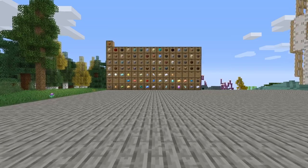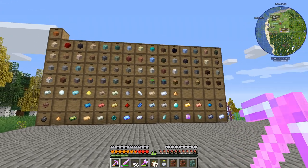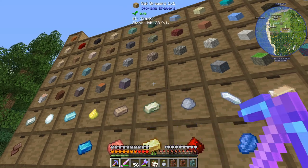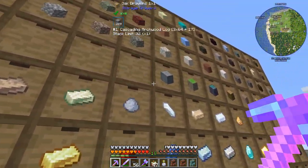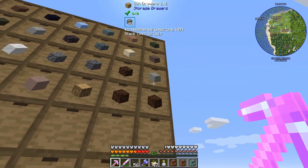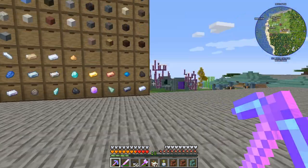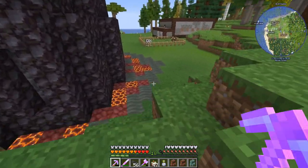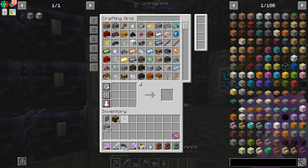Welcome back to another episode of Enigmatica 6 Expert. That is probably too big a pile of storage drawers for one storage drawer controller to work with. Things like spruce logs don't need to be in there - when items are less than a stack they definitely don't need their own drawer. We should be able to whittle this down quite a bit when we hook in the storage drawer controller and connect it to our refined storage system.